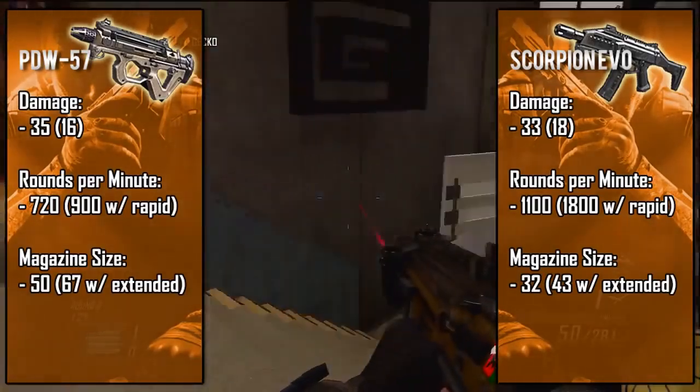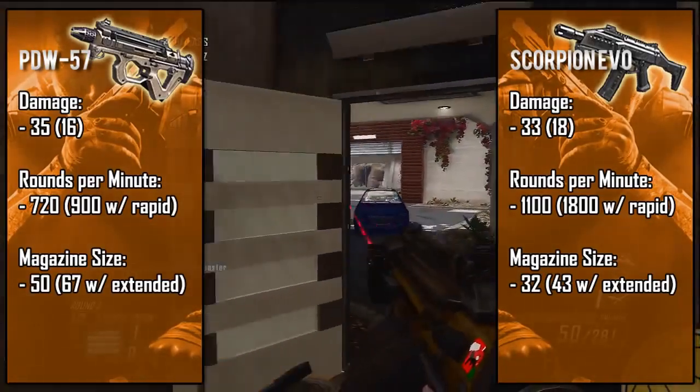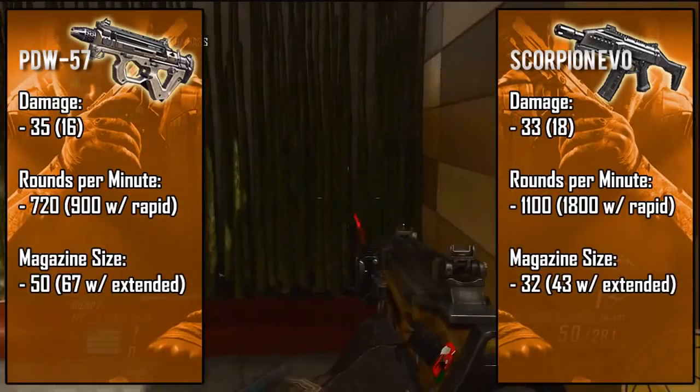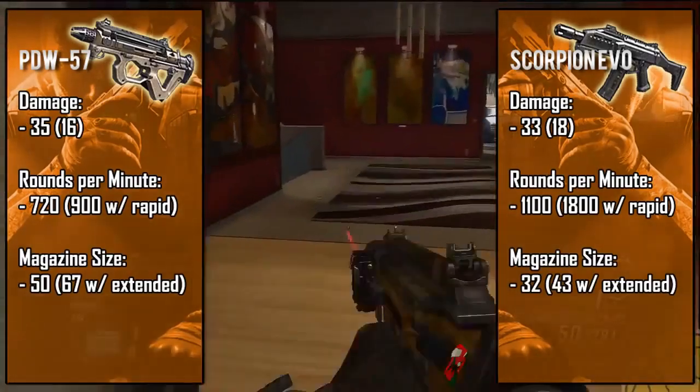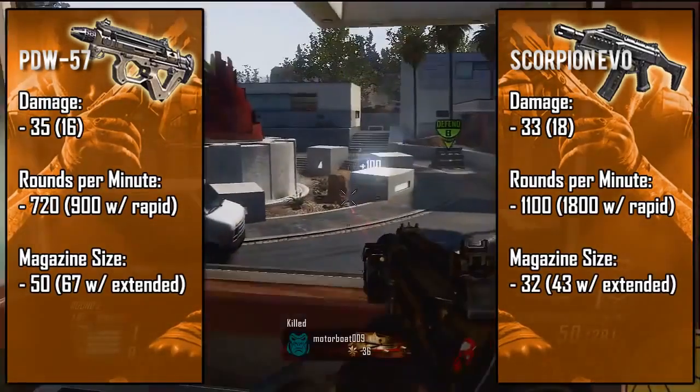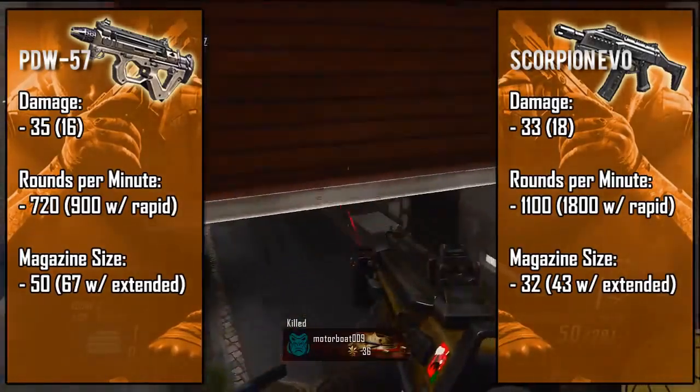The Scorpion has a rather small magazine at 32 bullets, and when paired with its insanely fast rate of fire you're gonna be running out of bullets fairly quickly, so you need to make sure you're hitting the target. With extended clips you'll have 43 bullets, which is still smaller than the PDW's standard clip — so as you can see, the magazine on the PDW is really one of a kind.